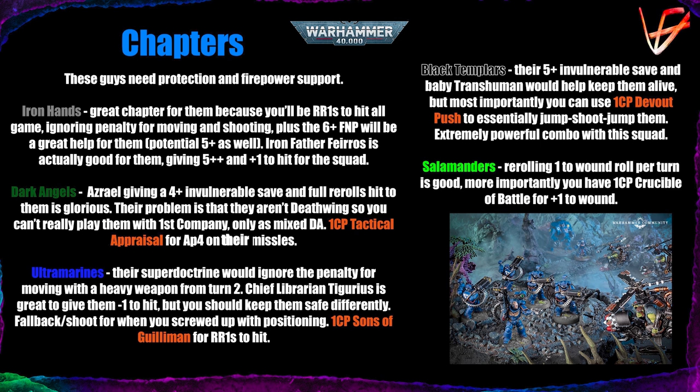Iron Hands is obviously a great chapter for them: you get re-roll ones all game so you don't need a Captain nearby, and you ignore the penalty for moving and shooting. You also have the 6+ shrug, and access to a 5+ shrug through the 'Reject the Flesh, Embrace the Machine' stratagem. Ironfather Feirros is surprisingly a good choice too — he grants a 5+ invulnerable save and plus one to hit to any squad, not just vehicles.